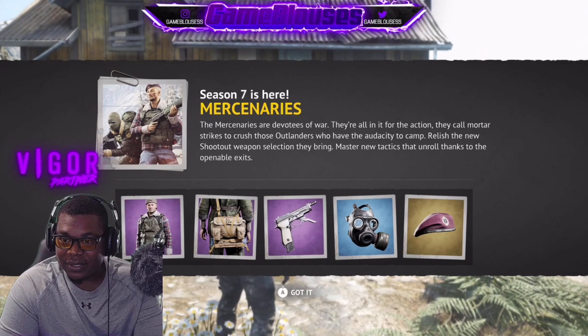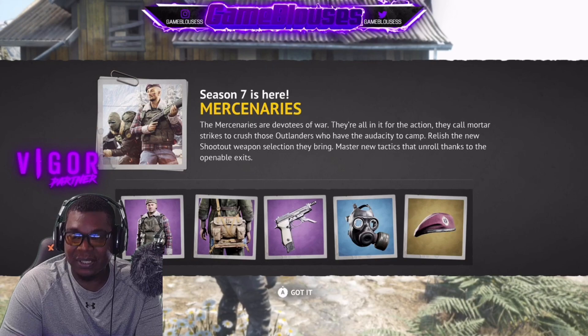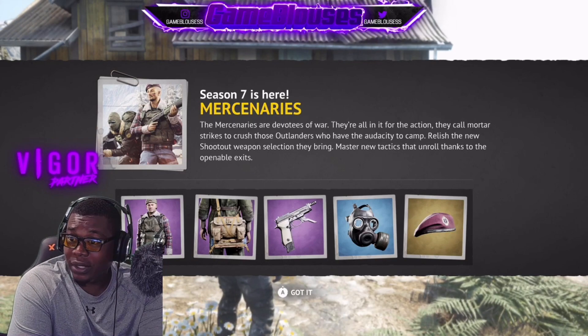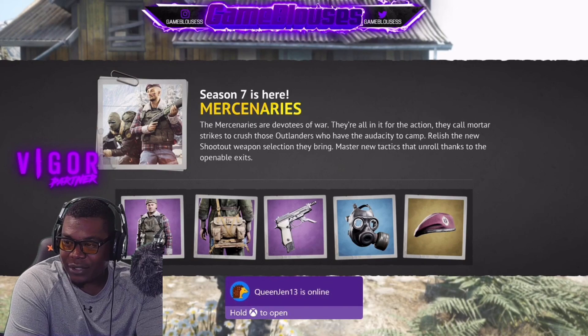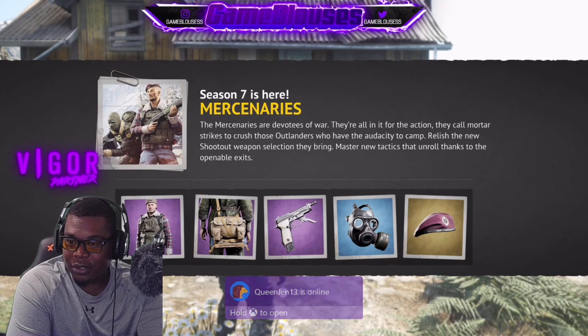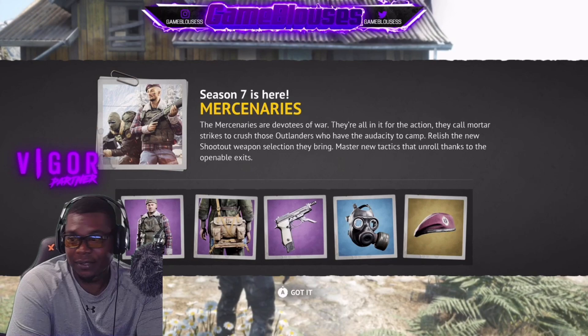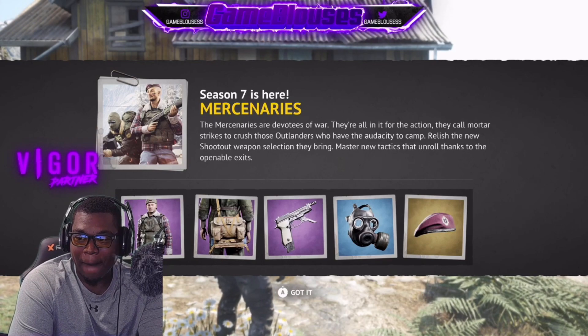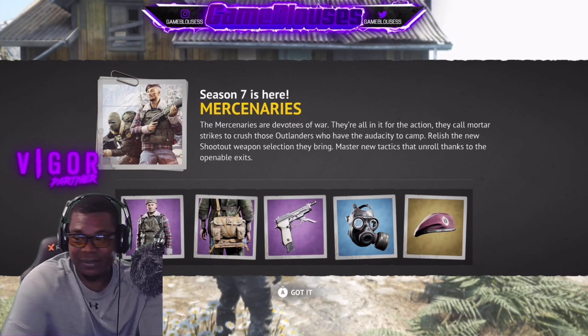Season 7 is here — mercenaries. They're devotees of war, all in it for the action. They call mortar strikes, trust those outlanders who have the audacity to camp. Relish the new Shootout weapon selection, master new tactics thanks to the openable exits.